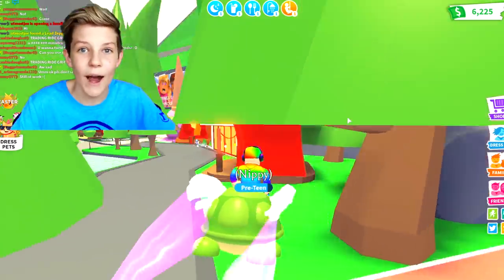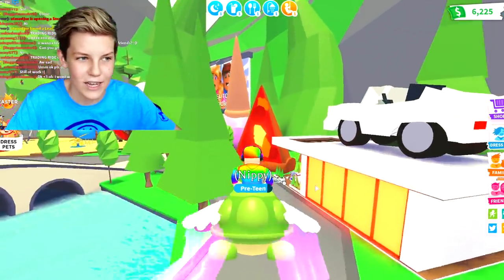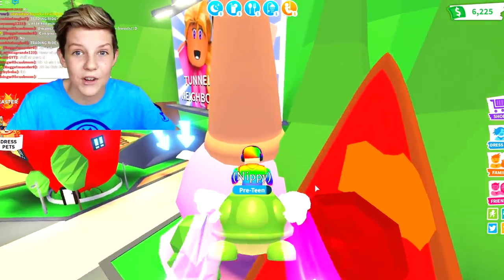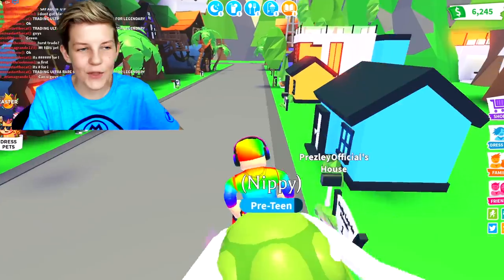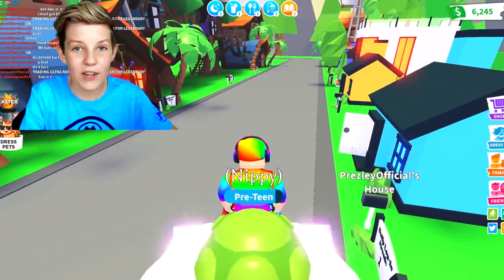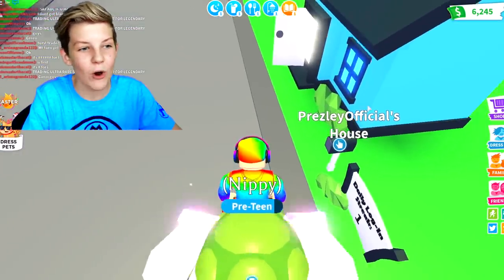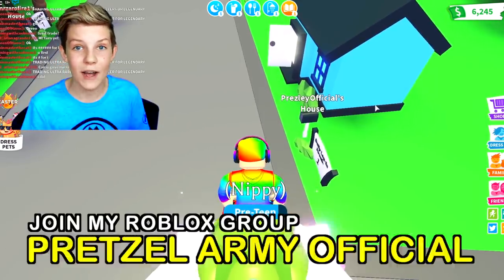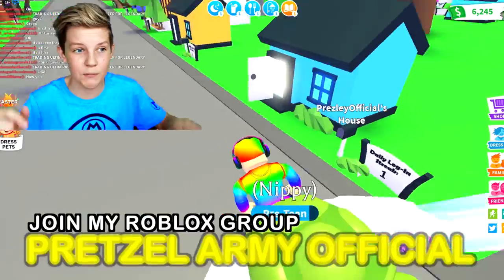Let's just go and buy this pirate house because that's what I'm going to need to do to be able to hack into it. We just need to fly Nippy over to my house so I can buy a new one. You might notice I've only got the beginner's house because this is a brand new account — it's not Presley Empire anymore, it's Presley Official. So go follow me on Presley Official and the brand new Pretzel Army group will be linked down in the description below.